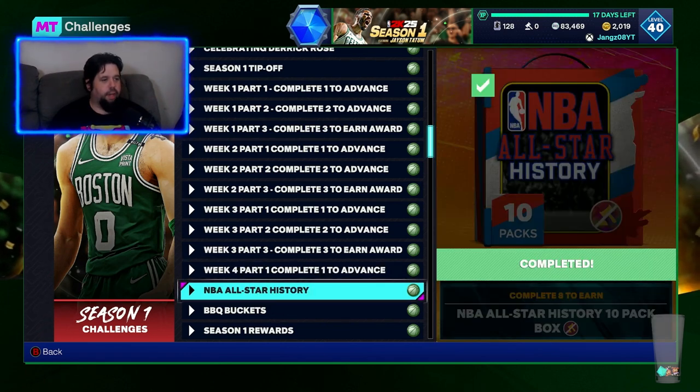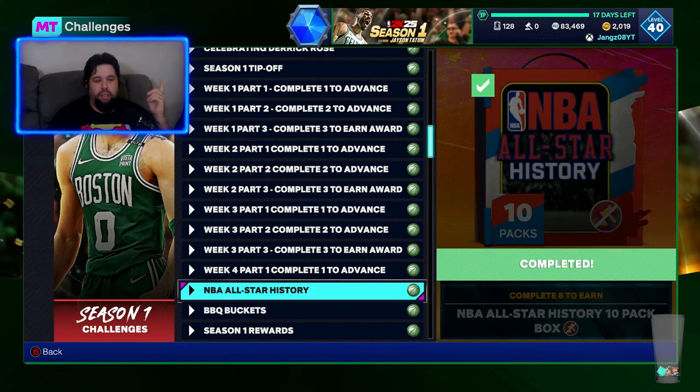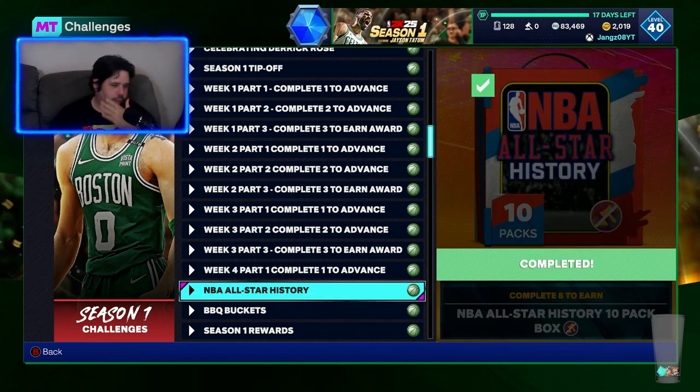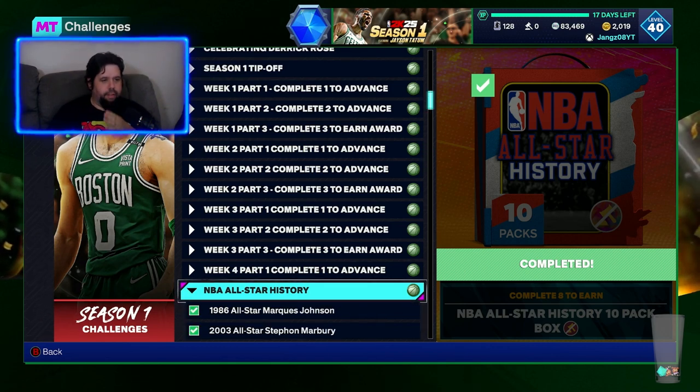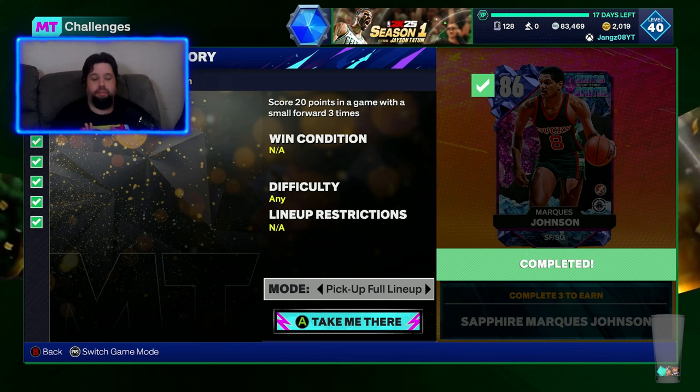So NBA All-Star History is the challenges — there are eight of them and you get a 10-pack NBA All-Star History box. 2K seemed to be doing something like this every drop on Tuesdays or Wednesdays, depending on where you live. This first challenge was score 20 points in a game with a small forward, three times. Super easy — just do it in triple threat. Done. Or do it on triple threat rookie in breakout. Easy, definitely worth doing.